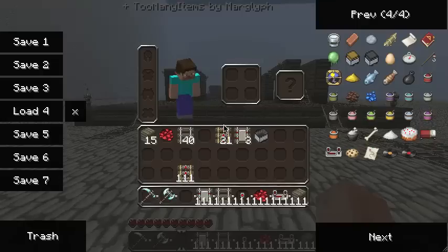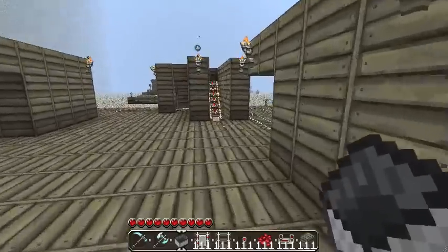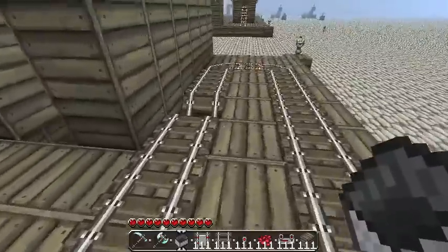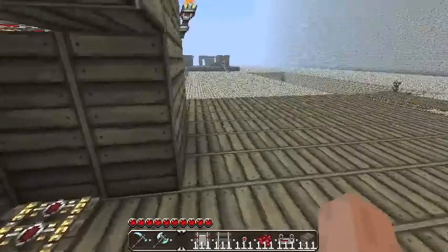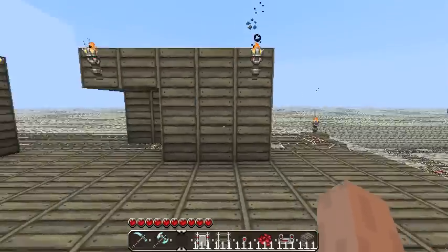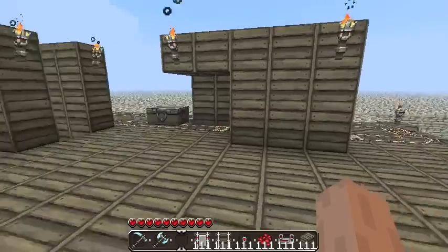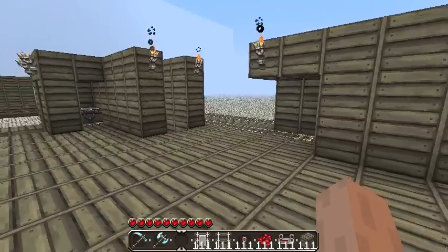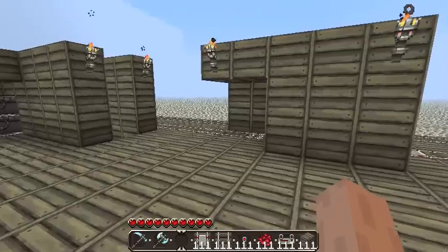Then when we clear off our platform — I'm just going to do that by dropping a cart in real quick — we will automatically send in the next person in line and move the person after that down into position. Then when that cart clears the platform, the next person waiting will get sent down as well.